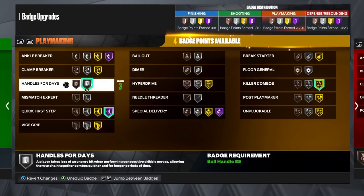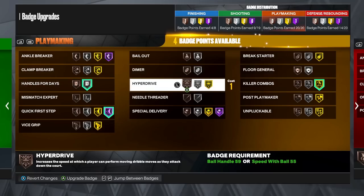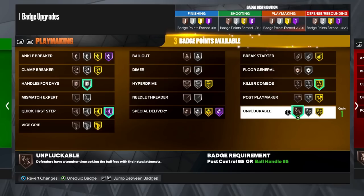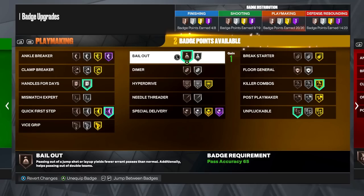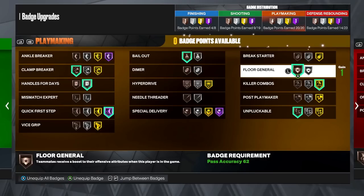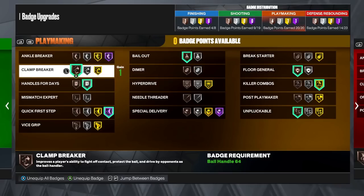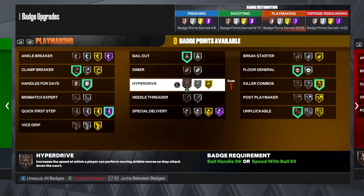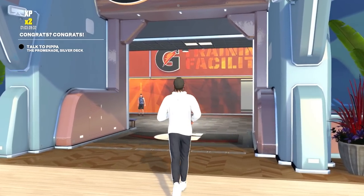You'll also need handles for days since stamina is heavily nerfed this year — you have to be very efficient with your dribbling. I'd recommend at least bronze unplugable to avoid getting ripped, at least bronze bail out so passes don't sail over teammates, and clamp breaker to fight off contact and drive by opponents. With any remaining badges, consider floor general, ankle breaker, mismatch expert, and vice grips if you're struggling with getting ripped after rebounds.